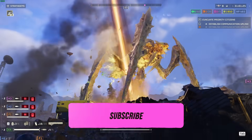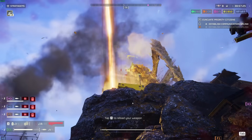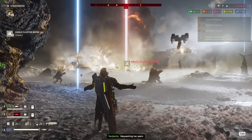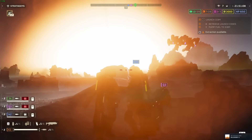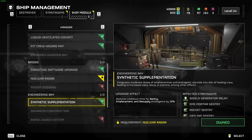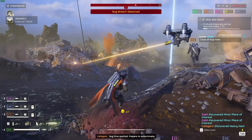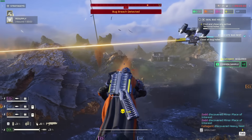If you want more tips like this, hit that subscribe button because there are way more where that came from, as I'm currently working on a comprehensive advanced tips video to get you mowing through the three hardest difficulties in the game. In the third section of the ship management menu, you'll find the ship modules, which are permanent passive unlocks that affect all of your stratagems. These are super important to build out in the early game, as they will make your end game experience that much easier.